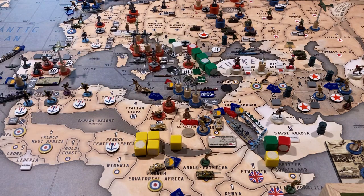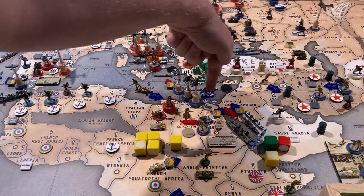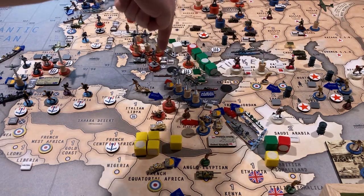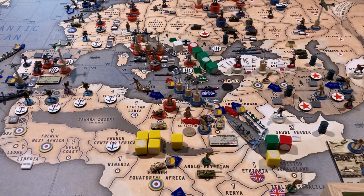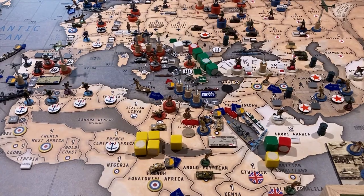And four fighters and a tactical bomber from Cairo are going to come to C-Zone 97. They are leaving from my advanced air base, so they have six movements — they can go one, two, three, and then come back and land in Cairo if they choose. We'll just keep going with the battles because there are three relatively straightforward battles to roll here.